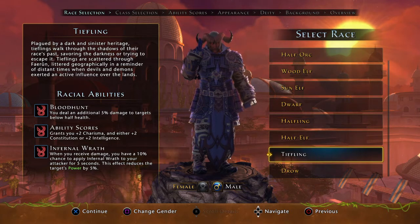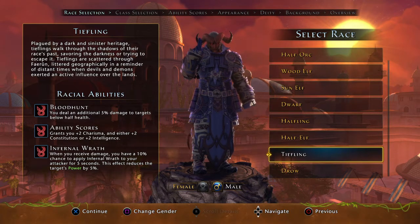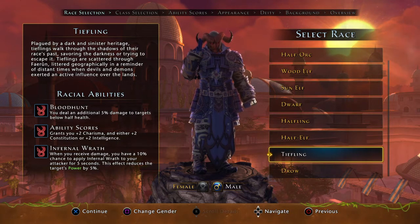The Tiefling is another option — plus two to charisma and plus two to constitution, both very nice for the Great Weapon Fighter. Blood Hunt lets you deal an additional five percent damage to targets below half health, which is huge. Infernal Wrath gives you a ten percent chance when you receive damage to apply Infernal Wrath to your attacker for five seconds, reducing their power by five percent. Since you're a melee character taking damage in dungeons, this will proc regularly. The Tiefling is an all-around great option for the Great Weapon Fighter.